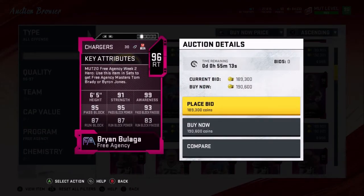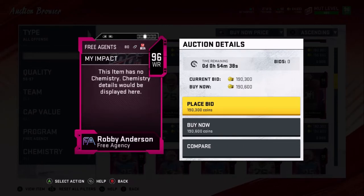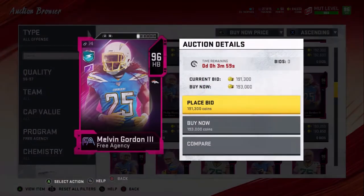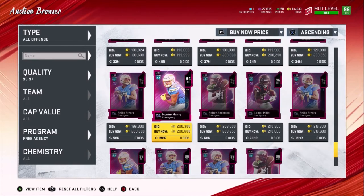Brian Beluga — he can't block. 99 awareness, doesn't matter, he can't block. Robbie Anderson: 96 speed, 97 deep, 95 catching, 95 spec. He's really not horrible. He doesn't have a power-up though, so that does hurt him a little bit. But he's probably one of the most usable cards really. Melvin Gordon — I used to have his series master, that was the card. And this one doesn't look much better. And that was back in September, maybe October? Not really that good. There's a lot better running backs.